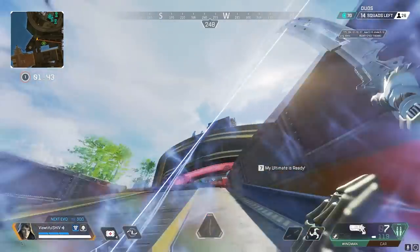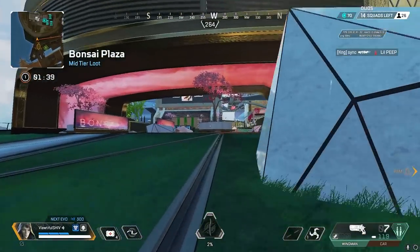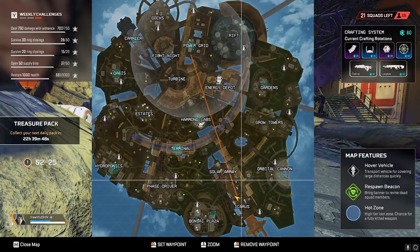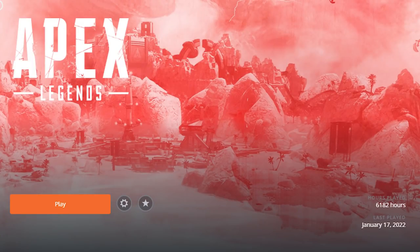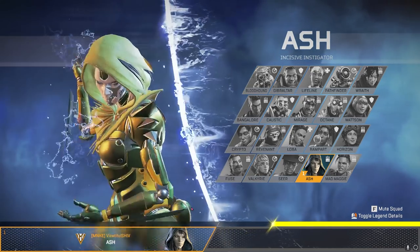Ash is the perfect legend to quickly move your team into a favorable position. She has the fastest and cleanest short-range repositioning ability in Apex Legends. Her kit is almost made for hunting down kills and aggressive plays, and today I'll teach you how to do just that. Welcome to yet another guide Wednesday where I use my over 6,000 hours to teach you how to play Apex Legends. Today we're going to be going over Ash.